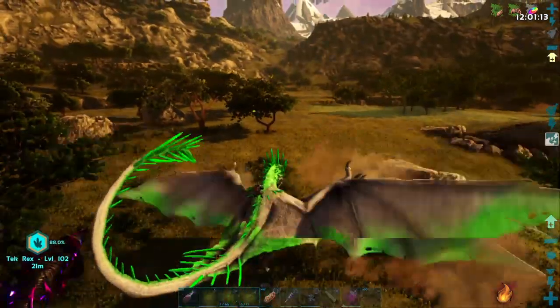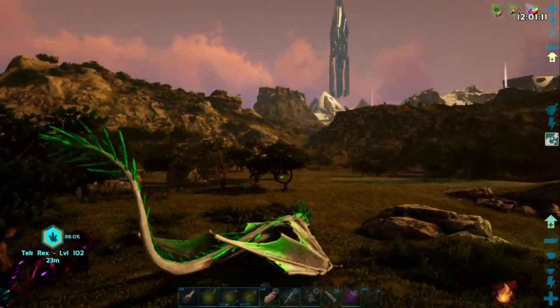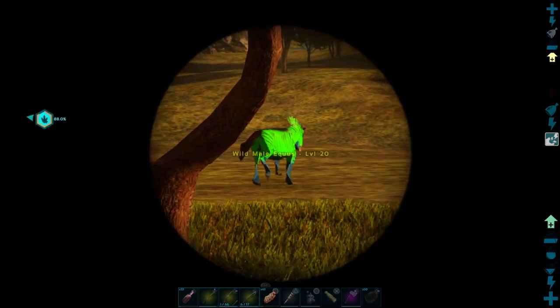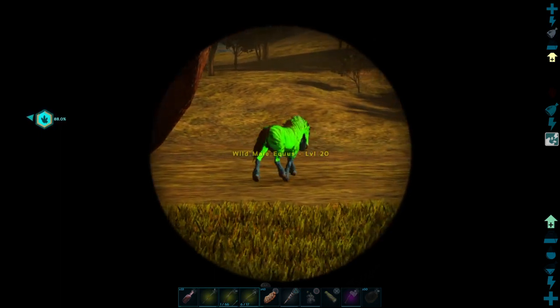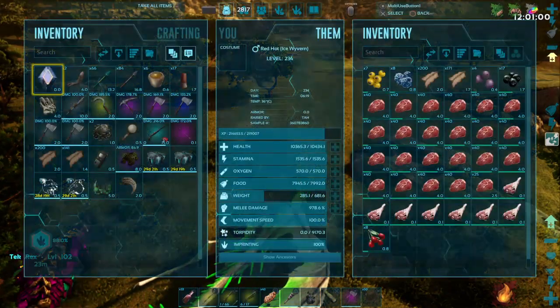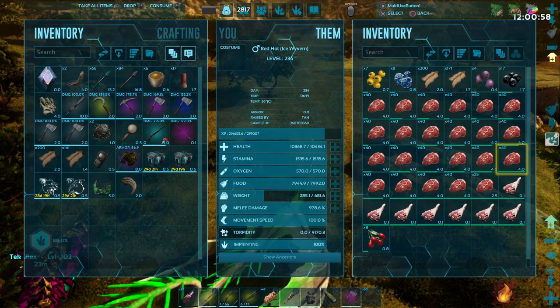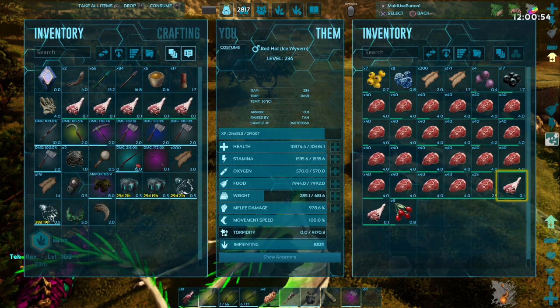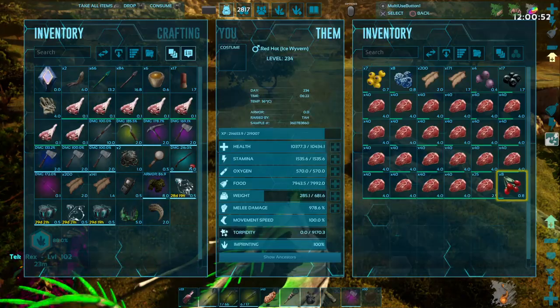We also got a really colorful green horse over here that's been messing around. It is an Easter-colored level 20 Equus with green and blue legs — blue socks. It's only a couple pieces of prime, but that should be enough to get the timer up and keep that Rex from running out of prime meat.